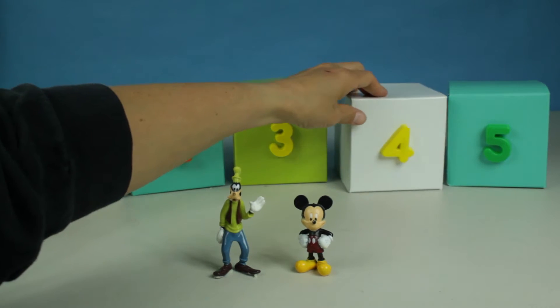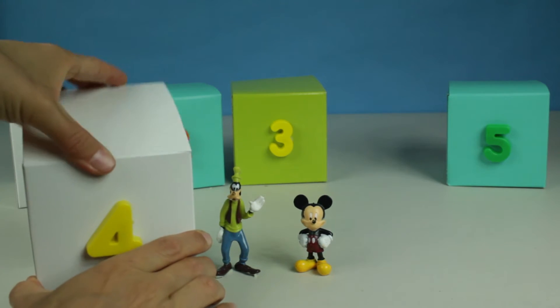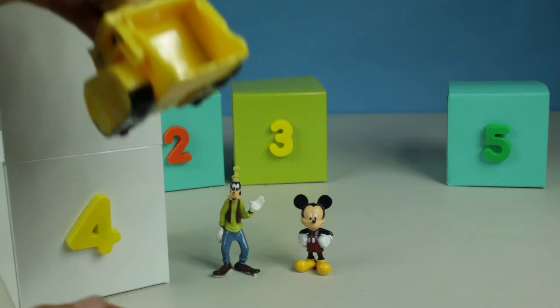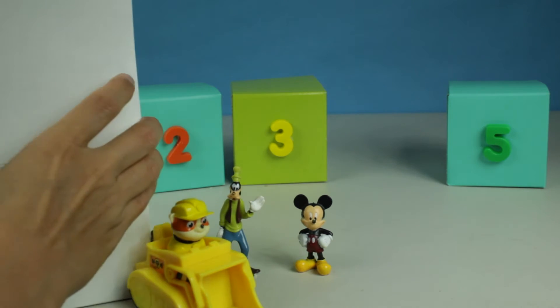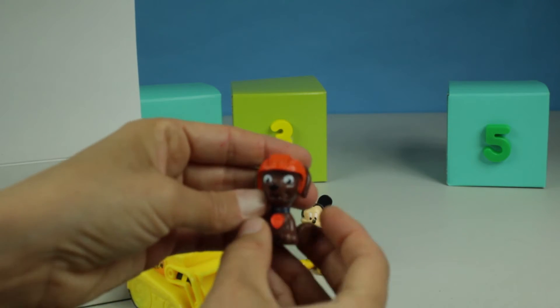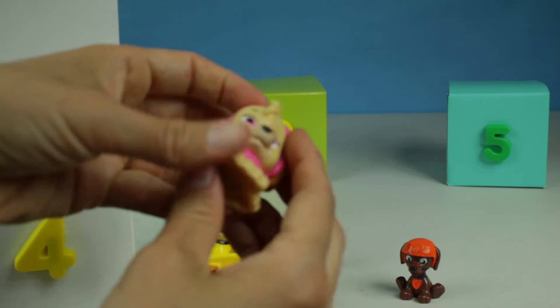Here it is! Let's see what surprises are inside box number four. Look, it's Rubble! And more Paw Patrol friends — Zuma and Squishy Sky.